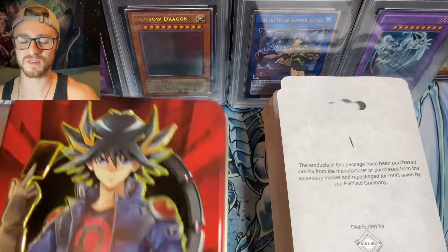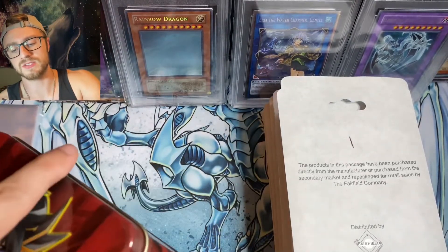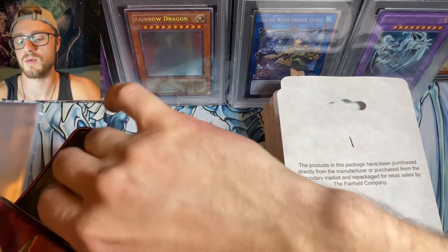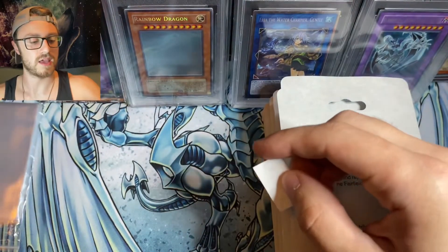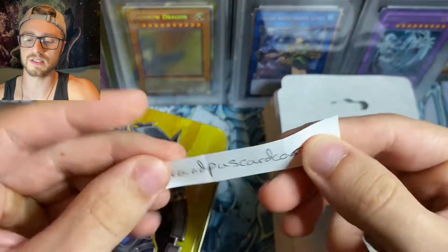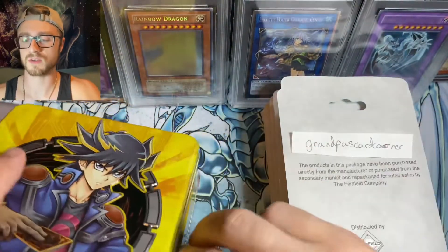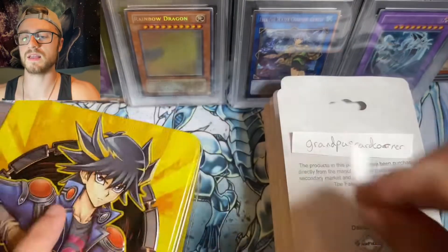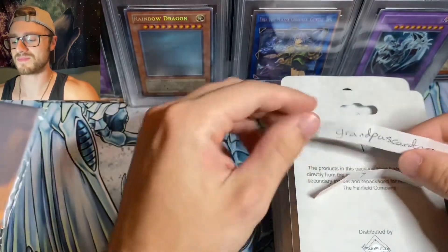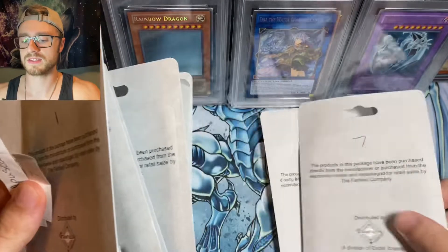So we'll pick the first name and go from there. I got my red tin — I'm going to make it so these aren't completely closed. I'm reaching in, grabbing one of the names, and then we'll go into the yellow tin and grab a number. Numbers five, six, and seven are in there.